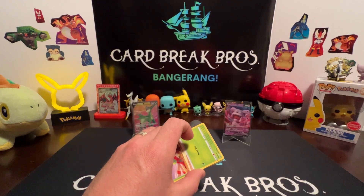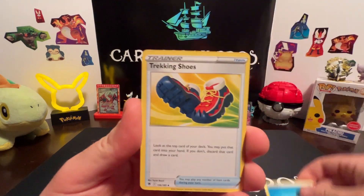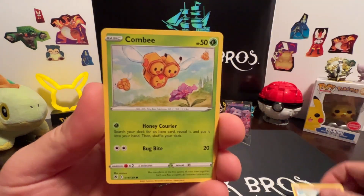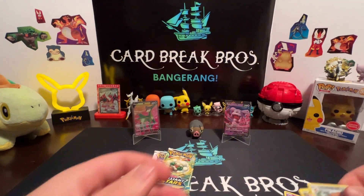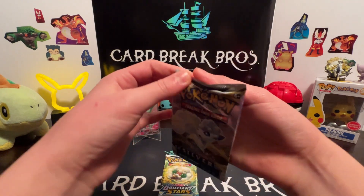Code card. Let's get after it! Water type — Trekking Shoes, Golduck, Dragonair, Yanma, Drifloon, Swoodoodle, Combee, Ralts, reverse Ursaring, and a Regidrago for our rare! Let's continue on — Silver Tempest next. I'll let my daughter open this one up.